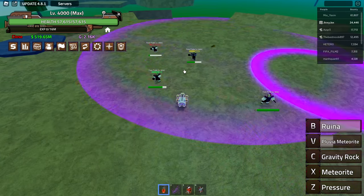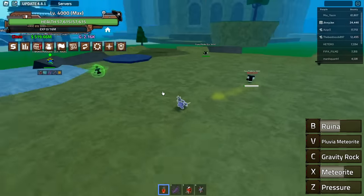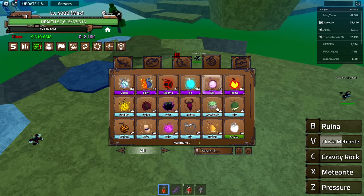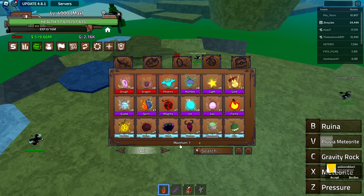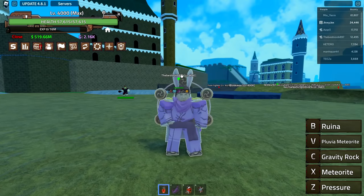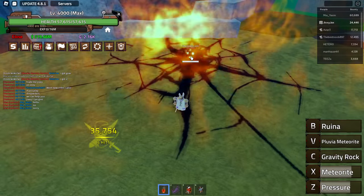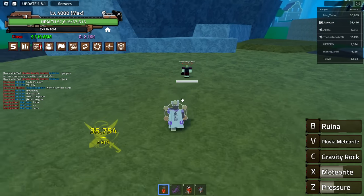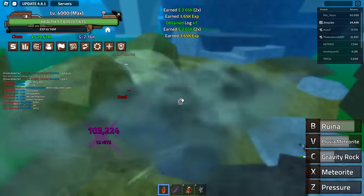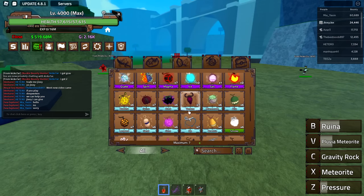Our last awakened ability looks pretty cool — this is gonna be really good for boss fights. If you want a really good fruit, gravity is definitely the one to do. It's kind of annoying to get all seven fruits if you don't have a high maximum, which costs Robux. I might actually do some raids with this fruit to check it out. Pulverize keeps them trapped — 35,000 damage for those two, not too bad. The V and B are really big AOE ones.